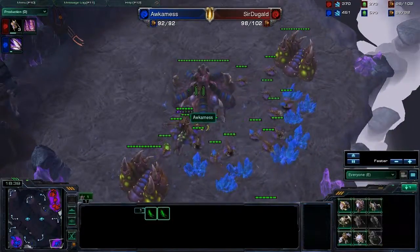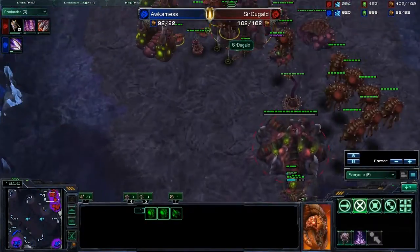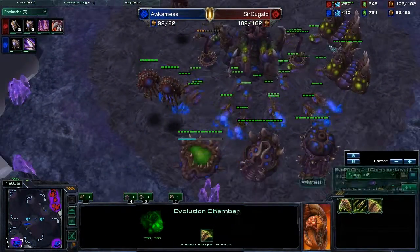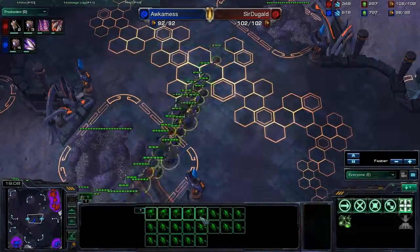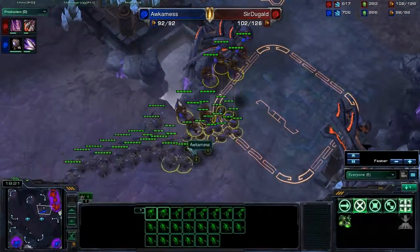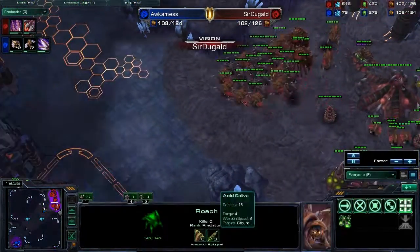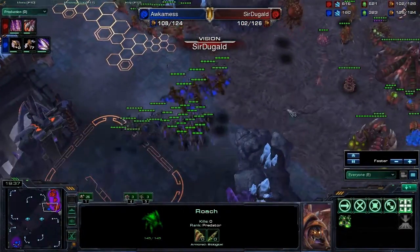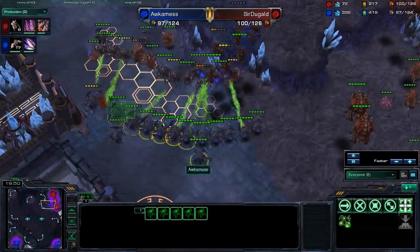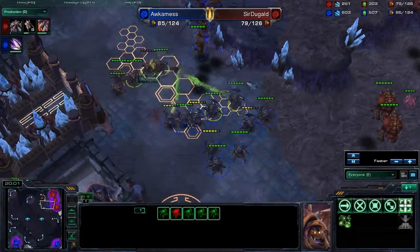Occamness's base is starting to look pretty good. Sir Duggald's hatcheries now look to be properly injected with larvae. Looks like neither player has decided to go with any upgrades — in fact, Occamness doesn't even have an evolution chamber. The army is starting to move across the map after these rocks are destroyed. Occamness is going to follow up with seven more Mutalisks. Sir Duggald does not see this coming — his Hydralisks are in front and his roaches in the back, which is pretty much the opposite of what you want.